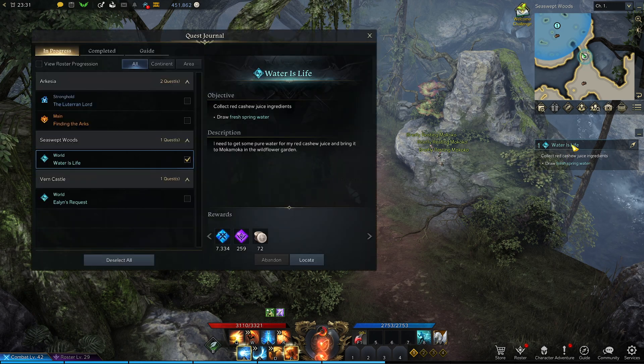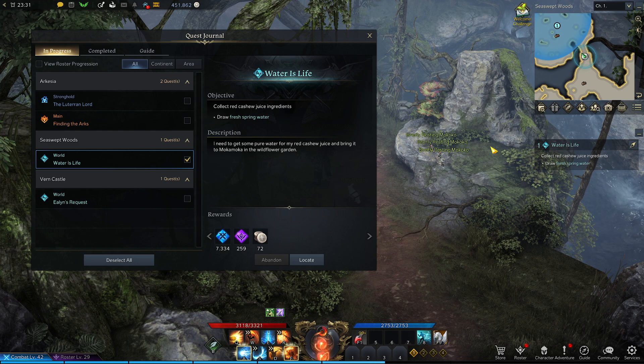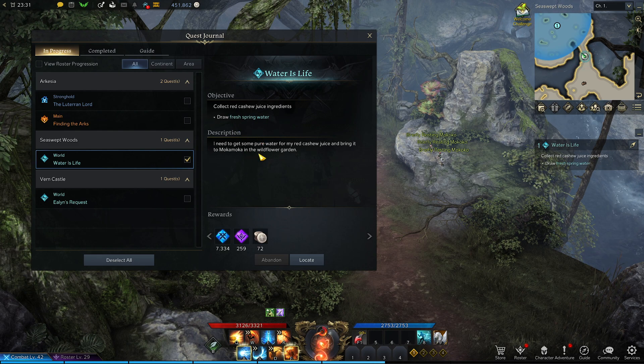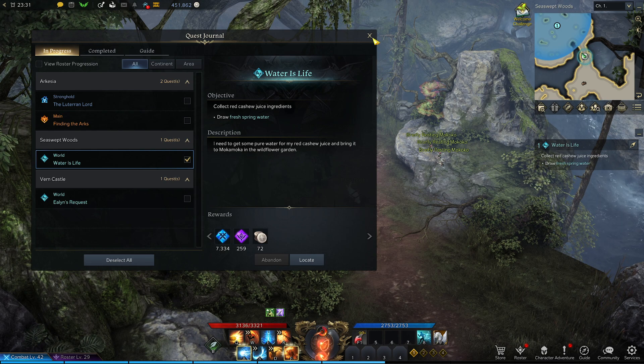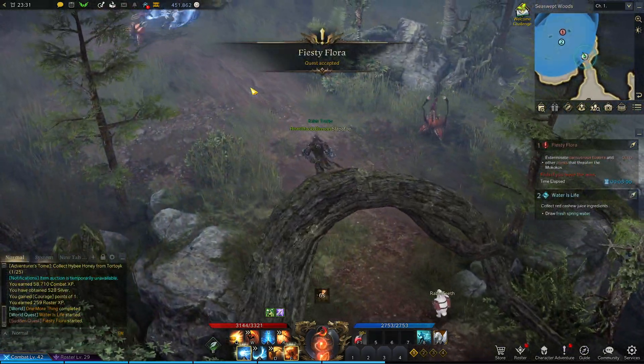All right, water is life. Electro red cashew juice ingredients — draw fresh spring water. I need to get some pure water from my red cashew juice and bring it to the Makamokamon in the wildflower garden. Let's go get that water.